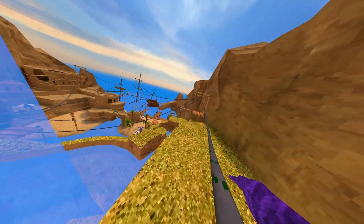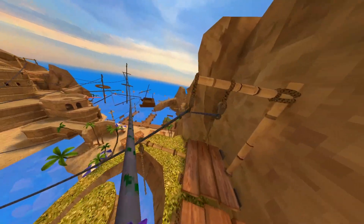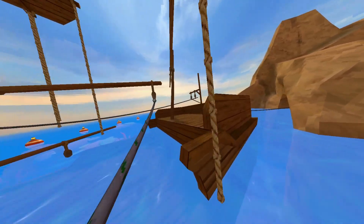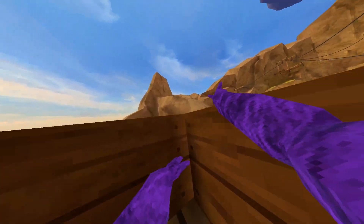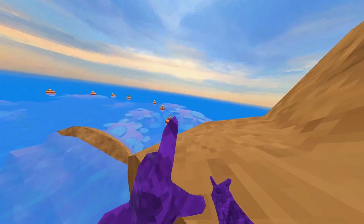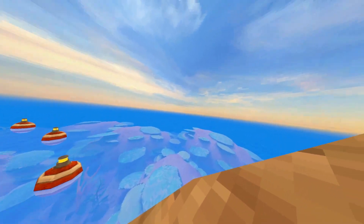All you need to do is go into the new map and go along this right-hand side. It involves this big rock, and it's kind of similar to an old glitch where you walk back and forth in your play space.